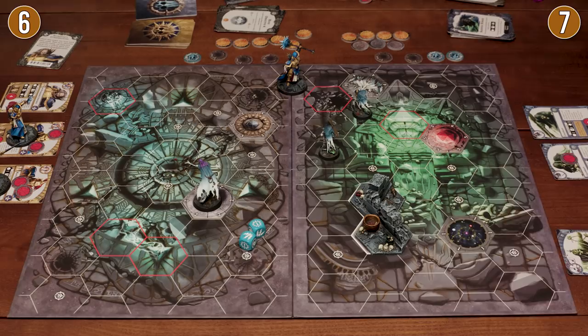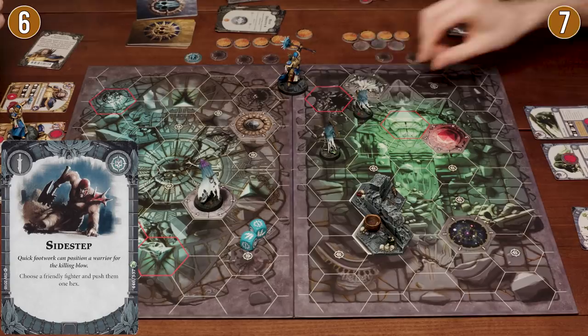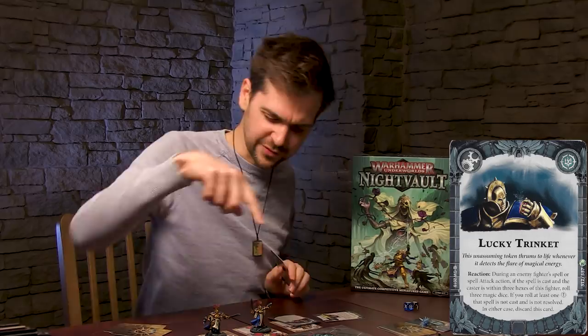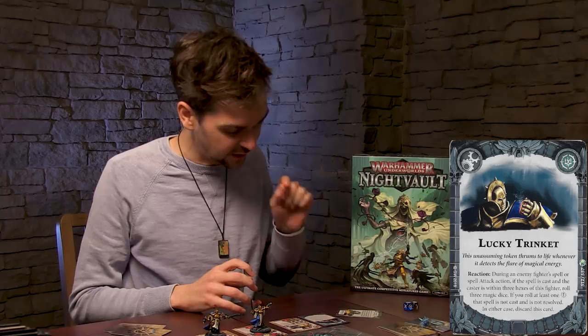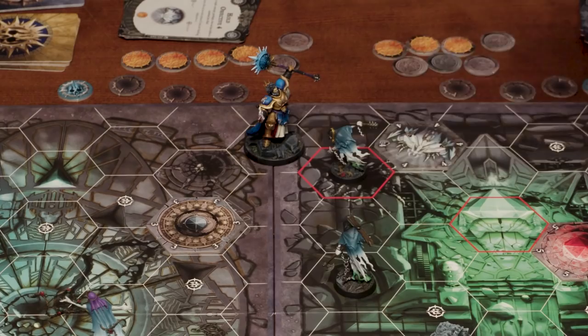I'm going to play 'Aether Wing Starts' — all fighters get plus one defense for the next attack action. So after my action, you have an opportunity to respond. I played my Aether Wing Starts to buff defense next turn. Ben plays 'Sidestep' to push his guy forward one hex. I'm going to play 'Lucky Trinket' as an upgrade — basically an anti-spell thing. If you cast a spell with your leader, I have a chance of dispelling it. It doesn't actually help me here so I may as well give this guy with the plank here a plus one wound.